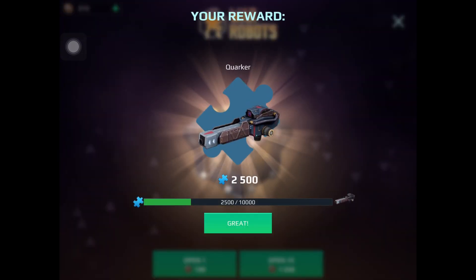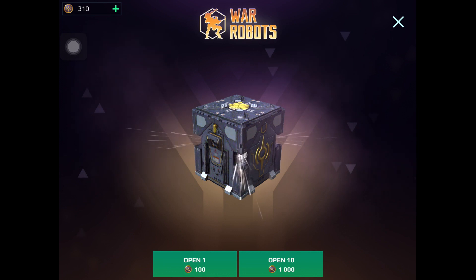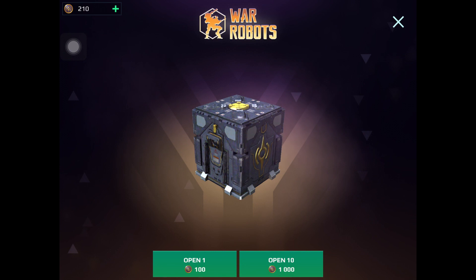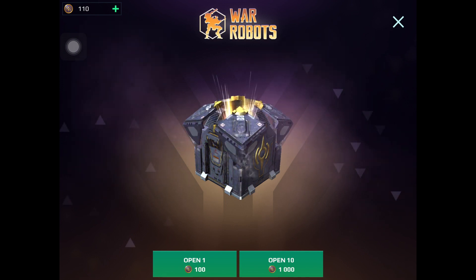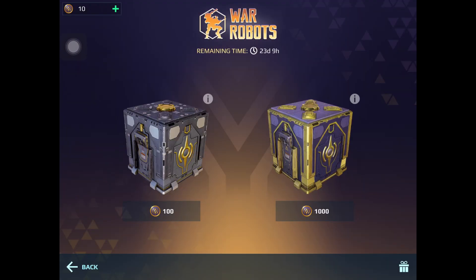The rest is just opening the hundreds since I have no more thousands. Got quaker components, power cells - I need some power cells, that's good - and atomizer components. The hundreds aren't as good, but at least I get some power cells. That's the end of that - all my coins spent.